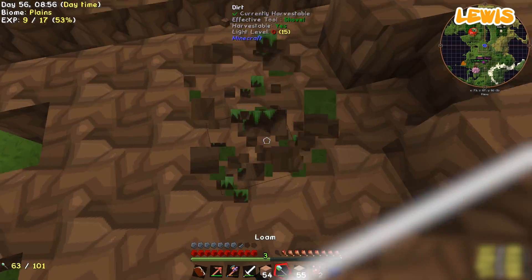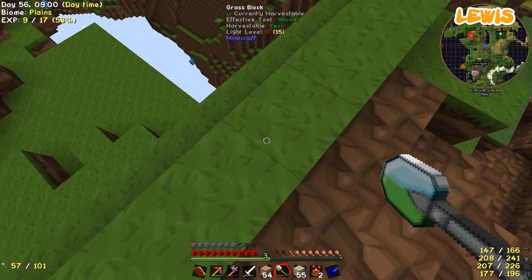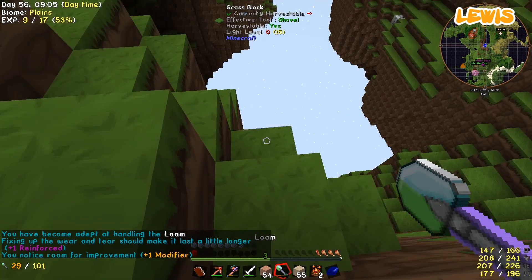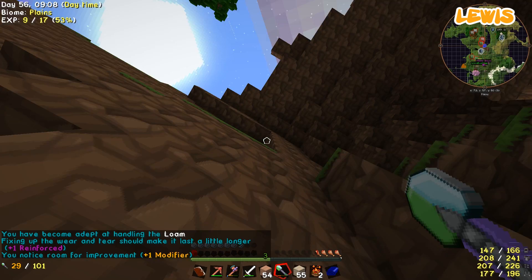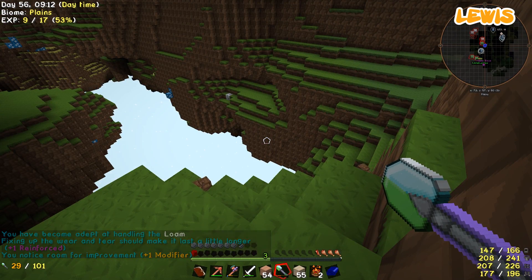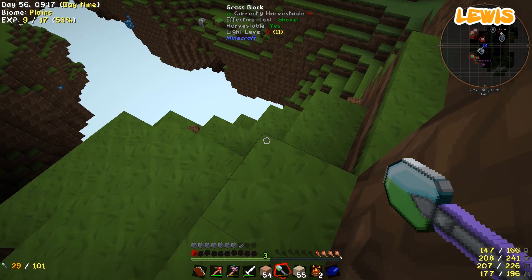This actually works. So if you vein miner a load of dirt under your feet, it does it down one layer. Oh shit - I'm on one heart. Oh my god, I nearly died. I fell so far. That was really bad.